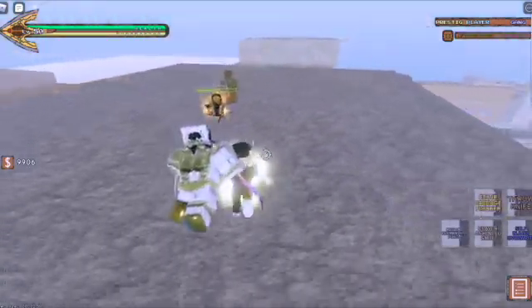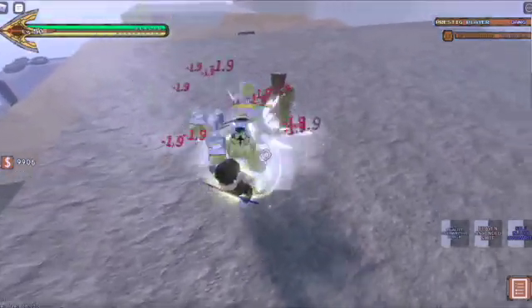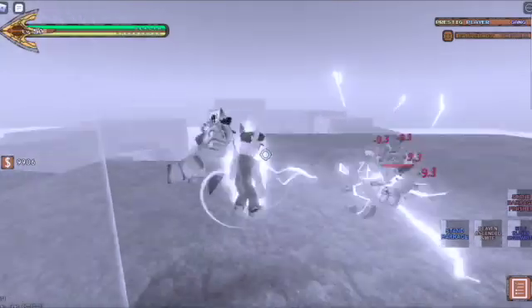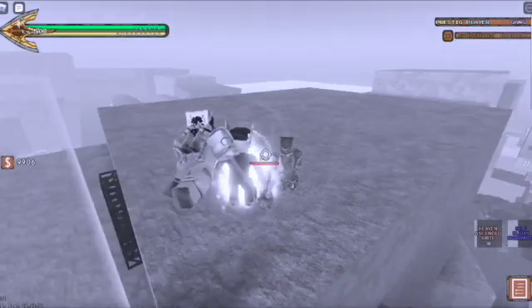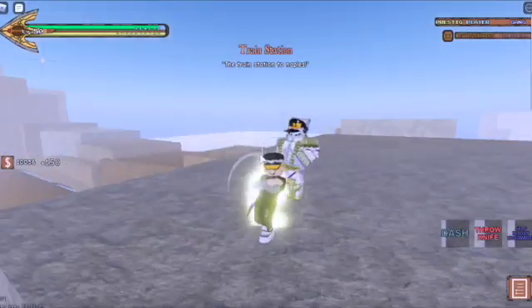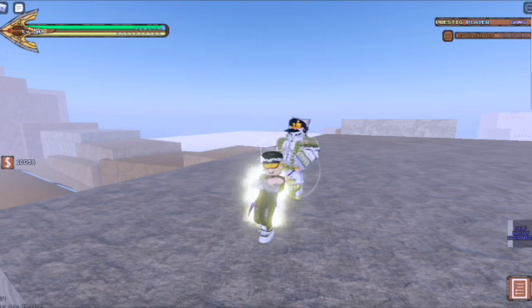Only barrage if the opponent has their stand away. For example, I need to find a chance to get his stand away, because if I barrage first he's either going to take it. There we go — stand's away. Don't barrage first because chances are you're gonna get combo'd for it and then about half of your HP goes bye bye.